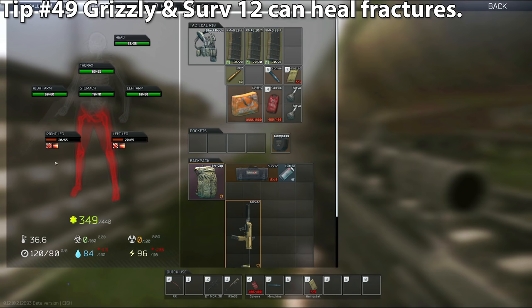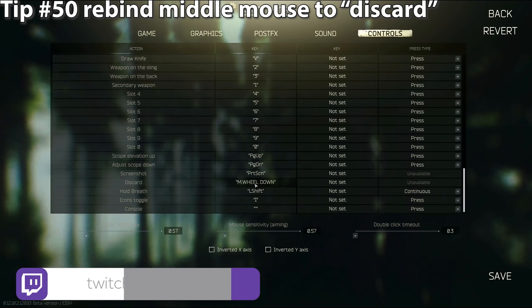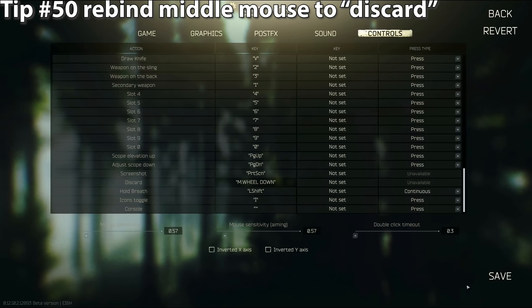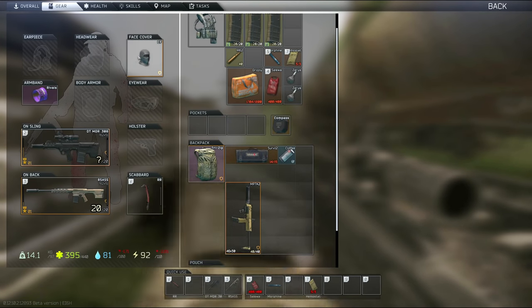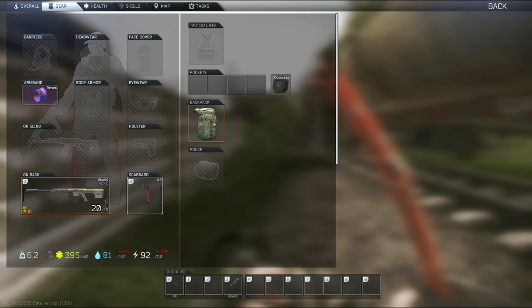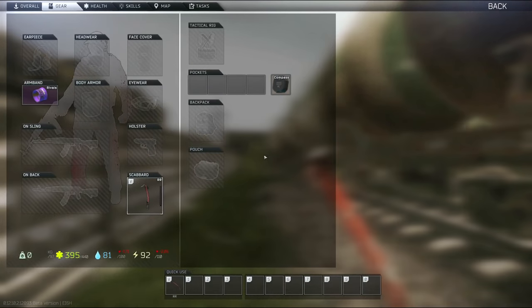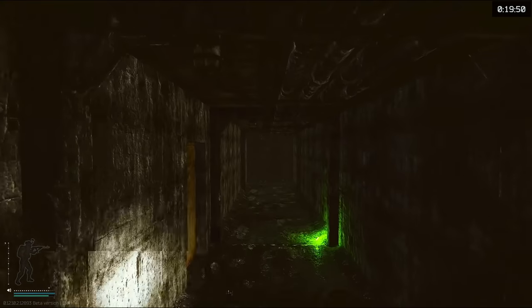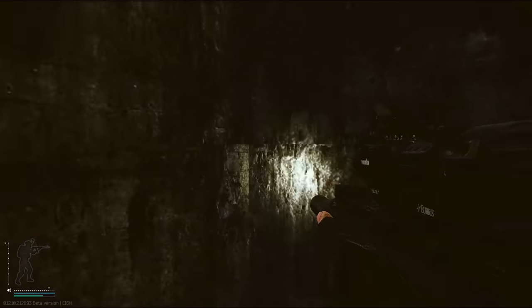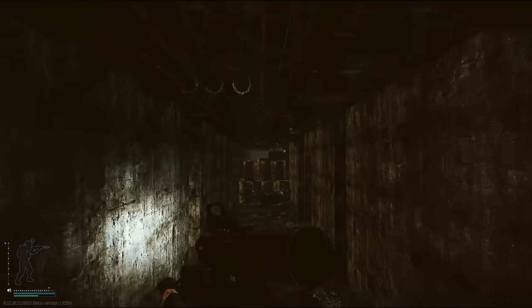Tip number forty-nine: if you ever have a fracture but no splint, the Grizzly med kit and the SURV12 kit can heal fractures as well. Tip number fifty: in the beginning of the game, press middle mouse button to examine things instantly. After you've examined everything, rebind middle mouse to discard so you can quickly drop unwanted items — this is handy when looting and trying to move quick. Tip number fifty-one: you can bhop in Tarkov. Sometime after you start sprinting, jump — you'll know you hit it because you'll do a noticeably bigger jump. Just practice this offline; you'll get it eventually.